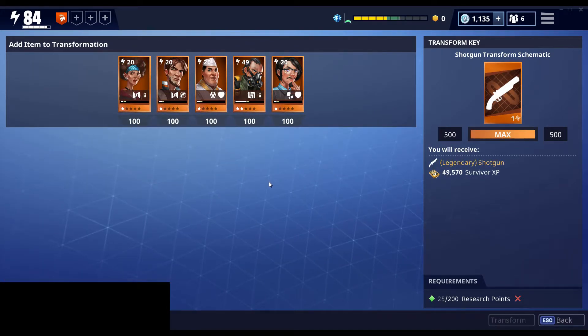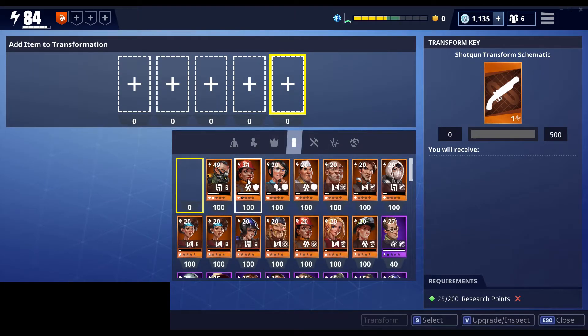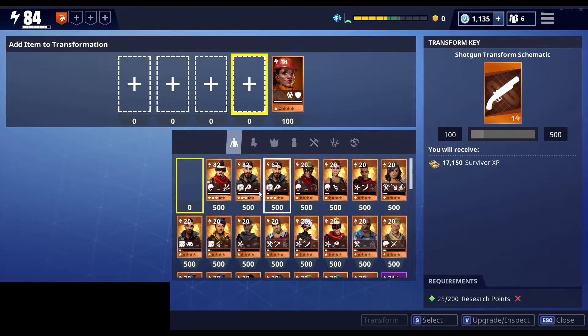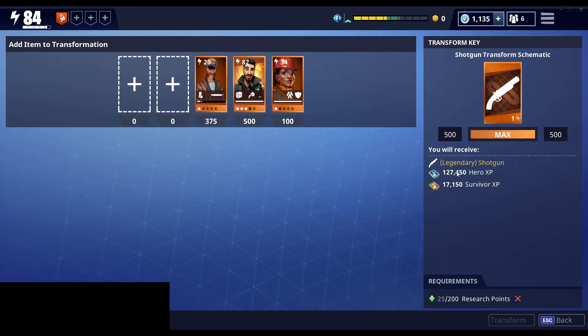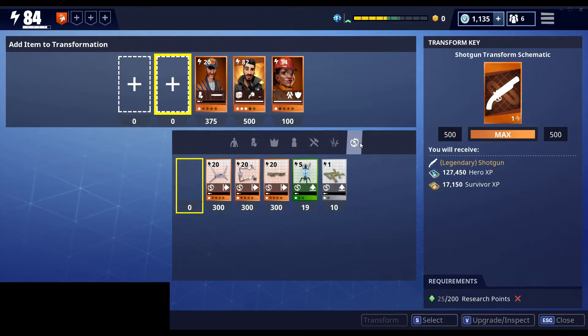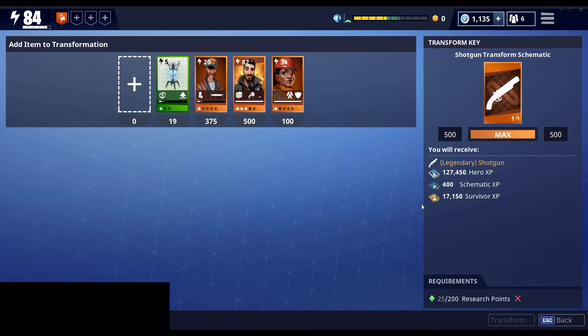A little bit more about the different types of items you can use: any card I slot, I'm going to get the experience associated with that card. So for a survivor, I'll get survivor XP. A hero, I'll get hero XP. Same with a defender — if I use a defender, I'll get hero XP. If I use a schematic — melee, ranged, or trap — I will get schematic XP for using that card in the transformation.